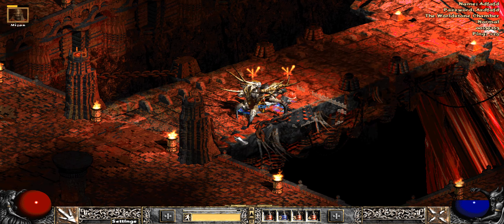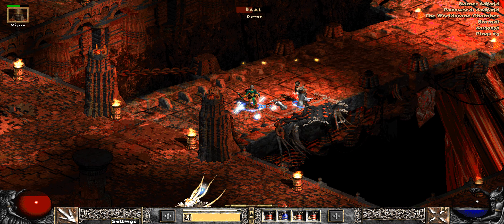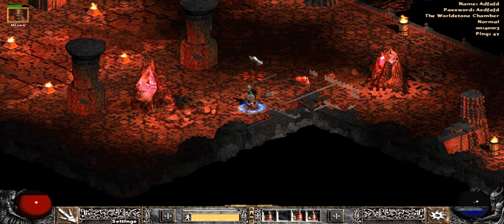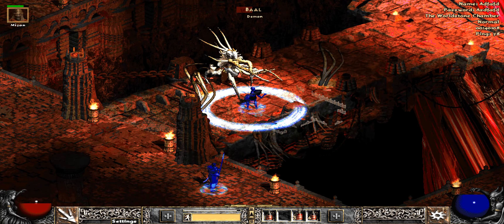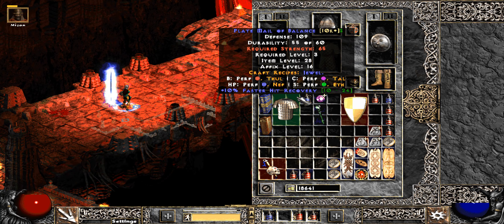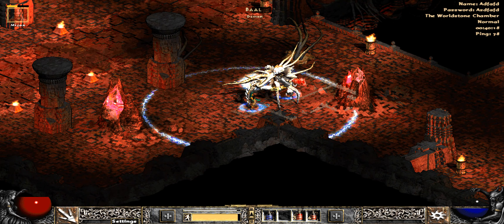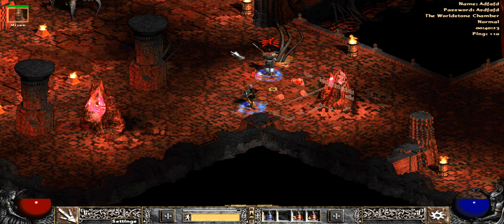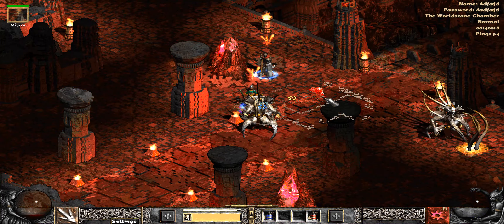I'm gonna go with some static field here. Gotta toggle it because I haven't leveled it up. I'm so used to having like plus 30 to all skills and having a huge range on that. Static field would normally be able to bring this guy down to 1% and then you'd use one attack to kill him. Oh yeah, I forgot he duplicates.